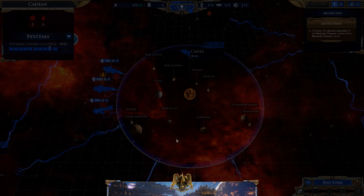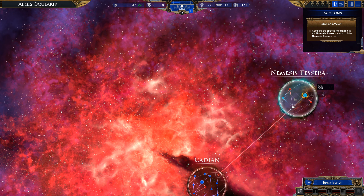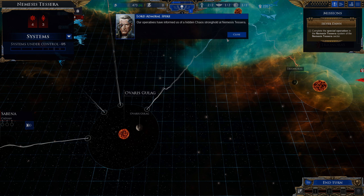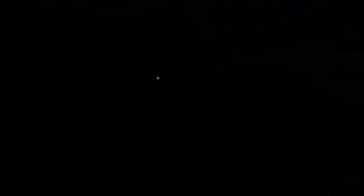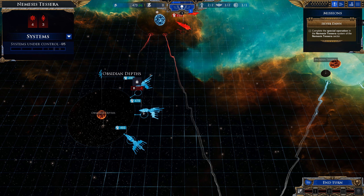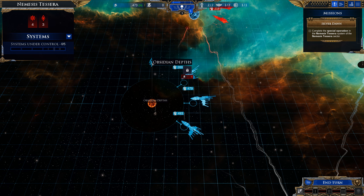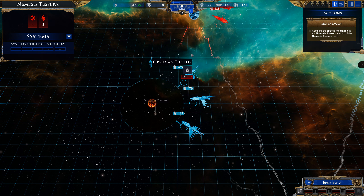Escort the Silver Dawn Battle group. Our operatives have informed us of a hidden chaos stronghold at Nemesis Tessera. Where isn't there a hidden chaos stronghold? So it links from system — unless it opens up into a... Elder. Elder. Not sure what it — are those Craftworld Eldar? Or Corsairs? Eldar Corsairs.